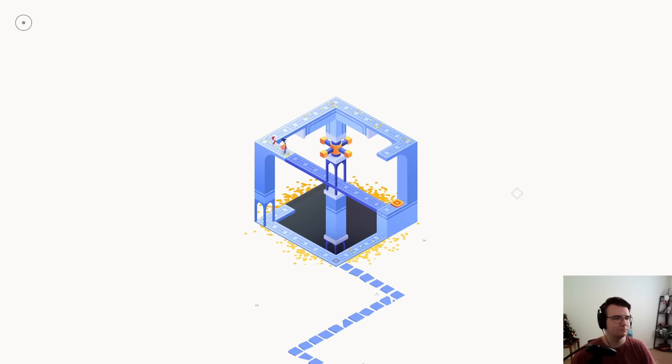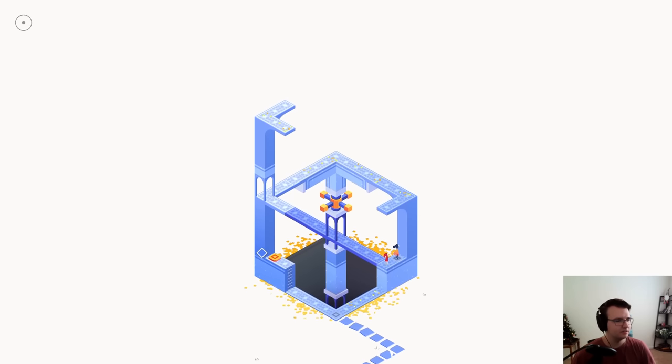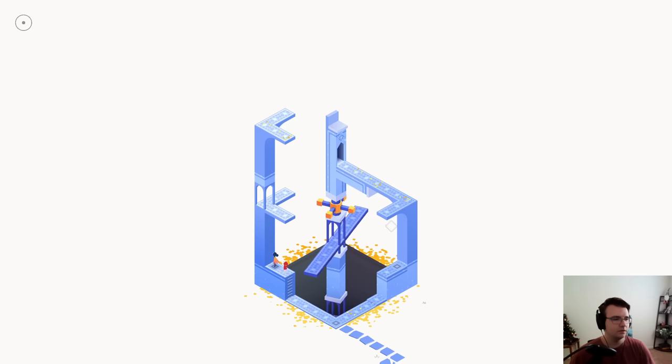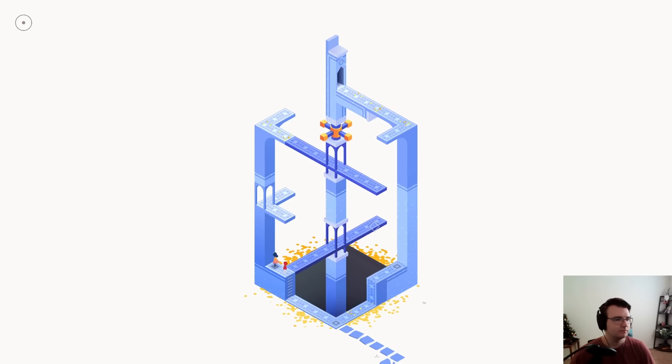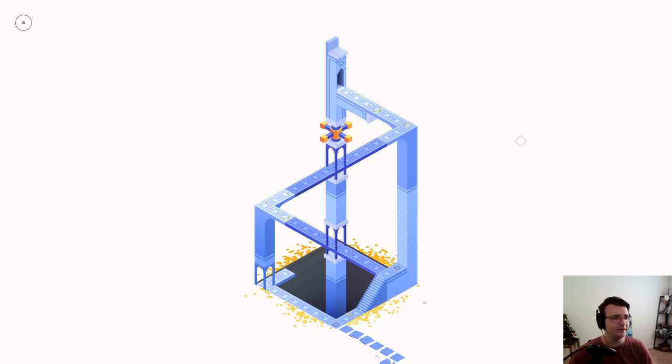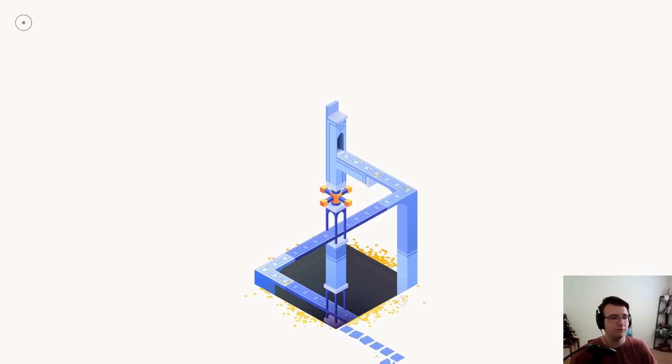So I rotate this to bring them along the path up here. Now that they've arrived, I may twist the bridge to send them to the button, which unlocks another button. Hopefully it stays down — and it does. Twist the bridge over here to find out what this button does. It creates an exit, and requires me to twist more. I should twist this so I can just walk straight to the exit.